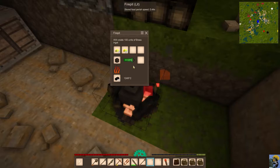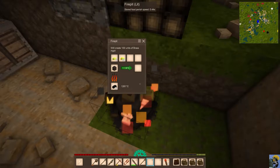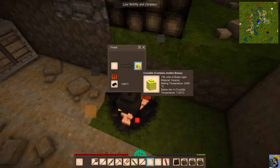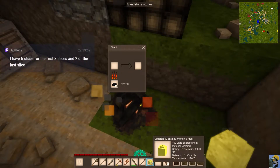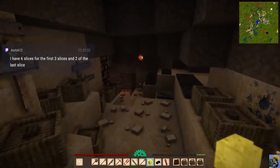We'll create 100 units of brass. It doesn't say molten — is it ready to go? Oh, it already did. Okay, there it goes. I was like, come on now. And then we're going to pour this in the ingot.